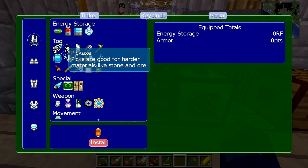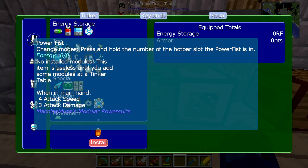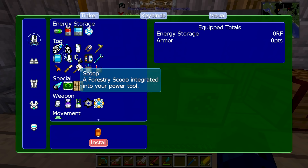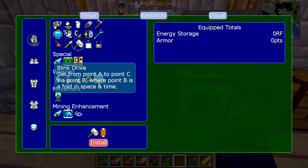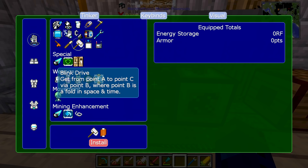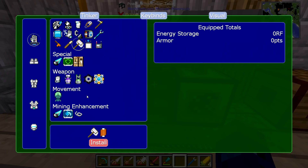We can put all these multi-tools in here — axe, pickaxe, shovel. There is a hotkey for this: press and hold the number of the hotbar slot the power fist is in to change the active mode. You can put a scoop from Forestry on there — the solenoid. There's a blink drive: get from point A to point C via point B, where point B is a fold in space and time. That would be kind of cool.